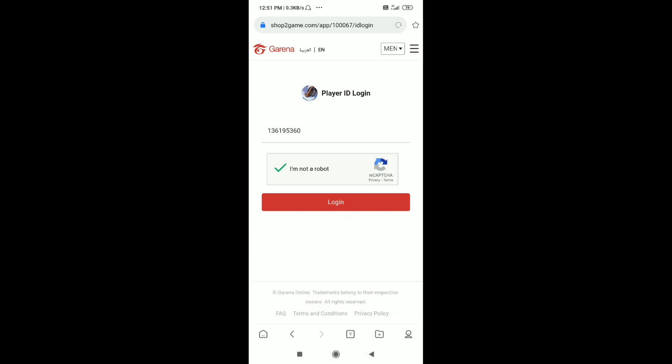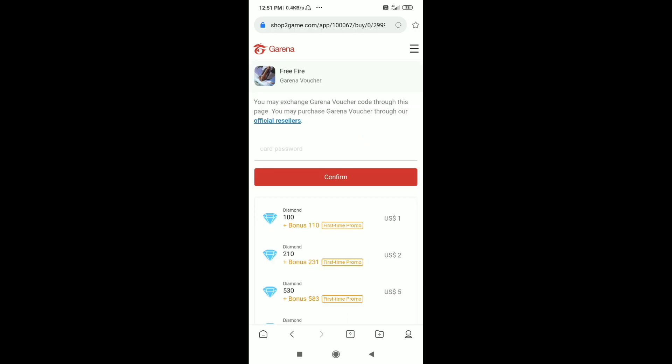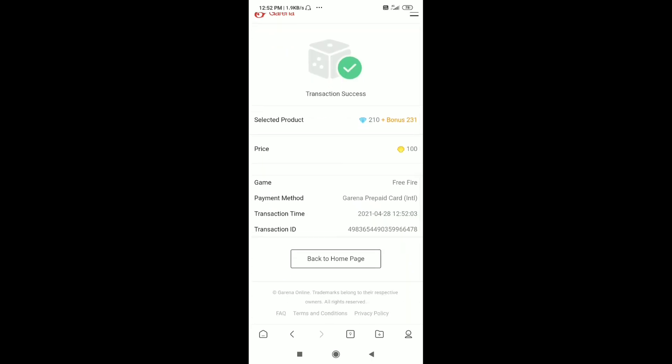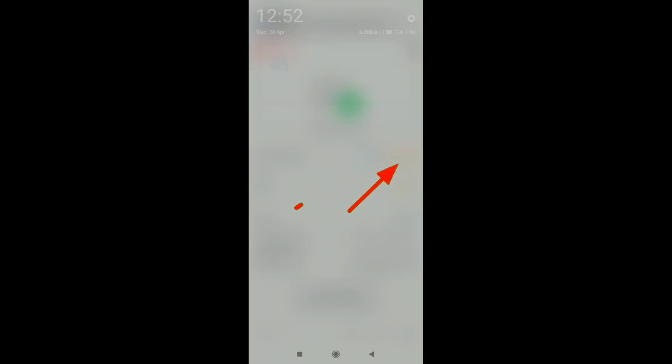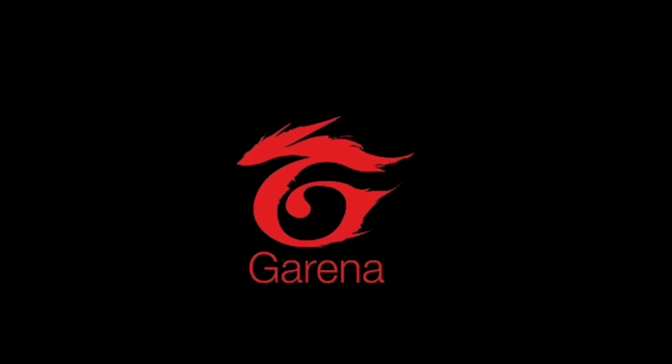Here we have our ID — we are ready. We can copy our code and copy our ID. After this, click on Confirm. Here we have 210 diamonds plus bounce, and we also have 231 diamonds.